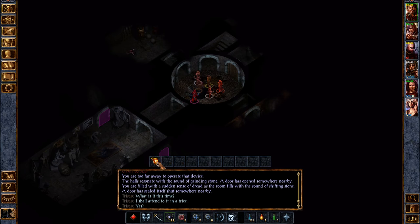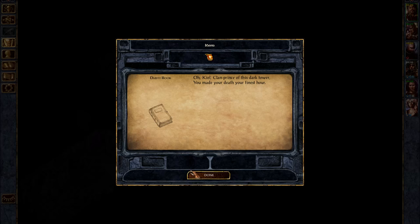Dusty book, dusty book, dusty book — let's see what they all say. 'O'Kiel, clan prince of this dark tower, you made your death your finest hour.' I believe that was Durlag's oldest son. 'My wife, I love you still despite your form — they made me kill.' So Durlag's writing these. 'Too young to fight except to fall, here died my son young Fornable. Moved narrow by rage and anger cold — is the traitress doppelganger.'